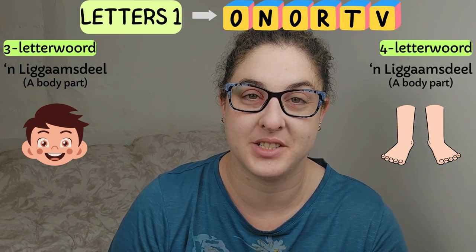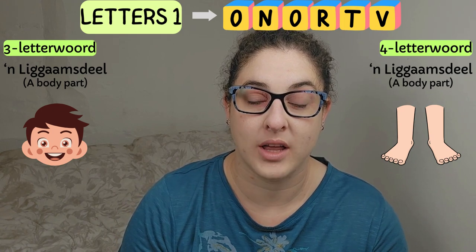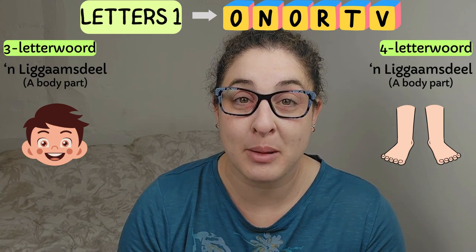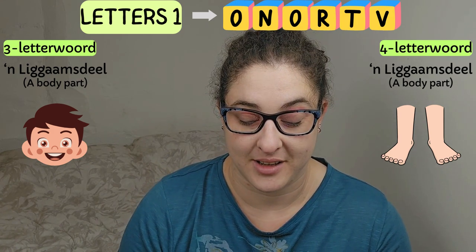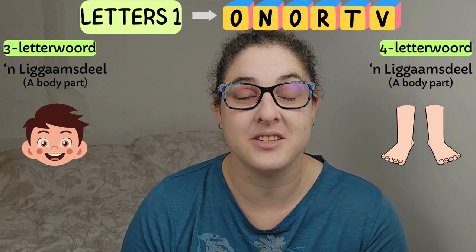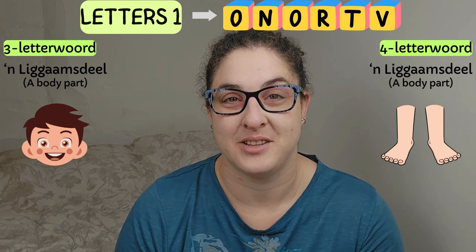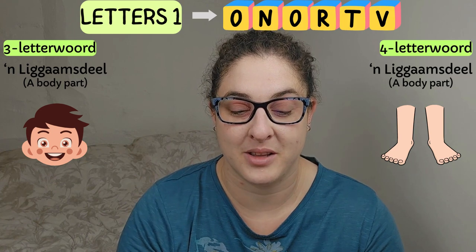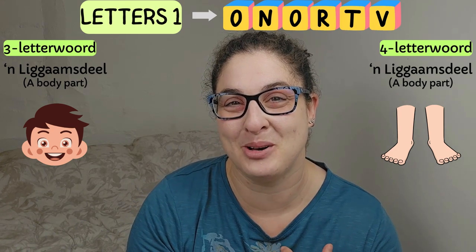I'm going to read through these words with you. At the top you'll see the first six letters and their phonetic pronunciation. Remember, one of the letters you will not use at all — always keep in mind that one letter must be thrown out completely. On the left we've got the three-letter word; the hint is 'lichaamsdeel,' which is a body part. The hints in this video are sometimes a little bit vague — I didn't want to just give away the answer, so sometimes you'll have to think slightly out of the box. Then you've got the picture, which is supposed to help you choose which body part you're looking for.